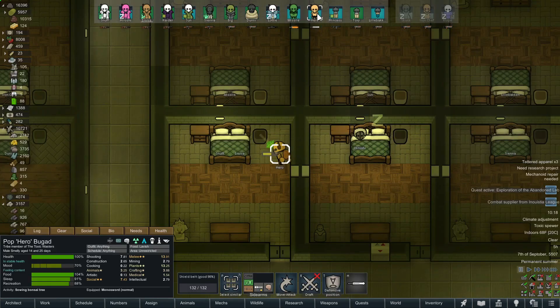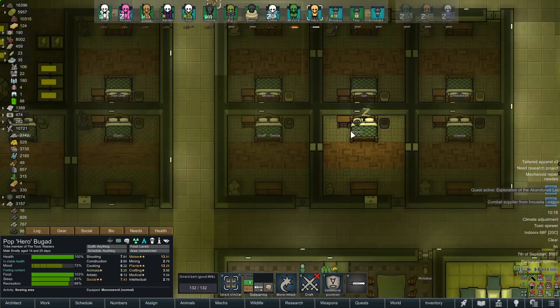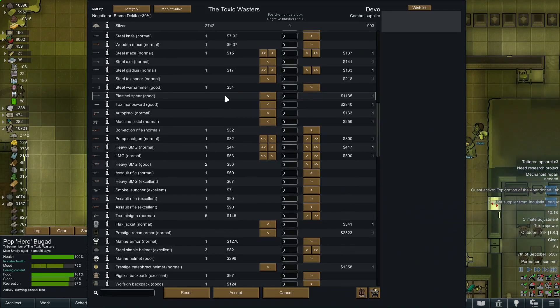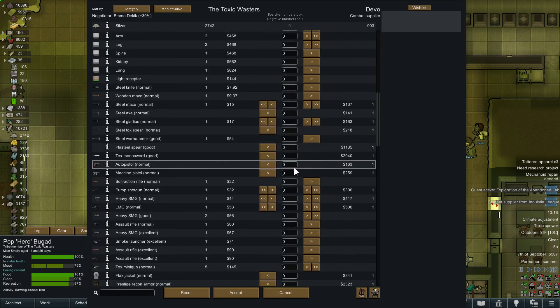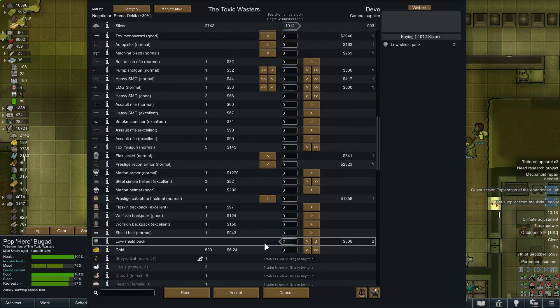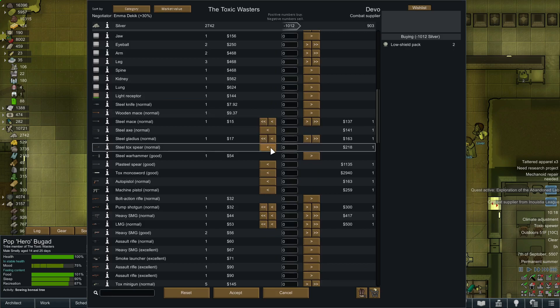Hopefully no violent encounters with the caravan, but so far so good. Let's see what these folks have. They've got a bunch of stuff — but actually not very much at all. However they've got two low shield packs, and that alone is pretty good! Going to trade for those and grab all their silver too. That's a killer deal.